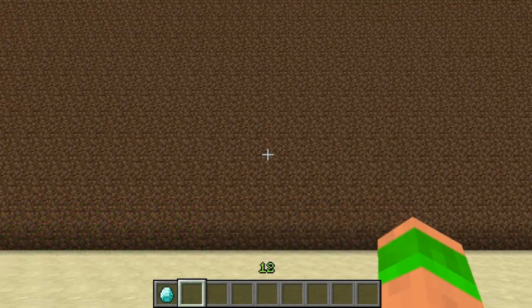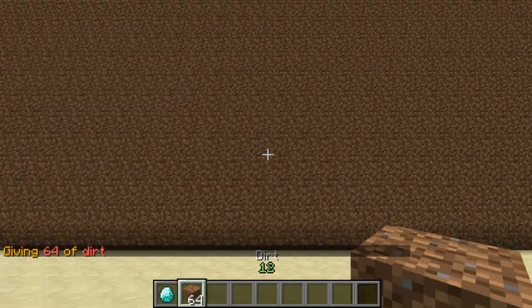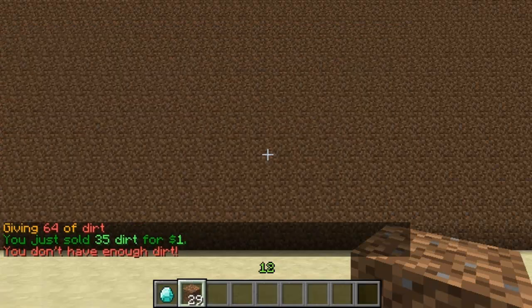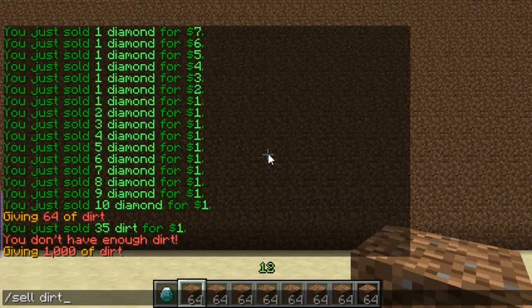Obviously the same works for dirt and stone. So if I sell the dirt, it says you've sold 35 and now you don't have enough. If I quickly just spawn in a load, you'll see that it'll increase as well to 36, 37, etc.